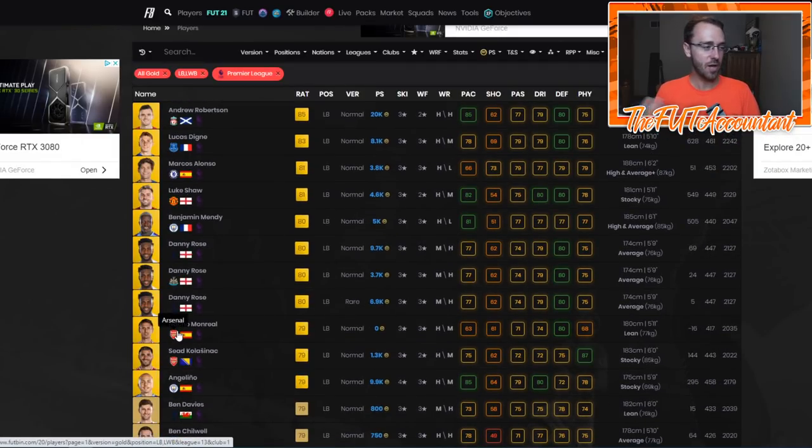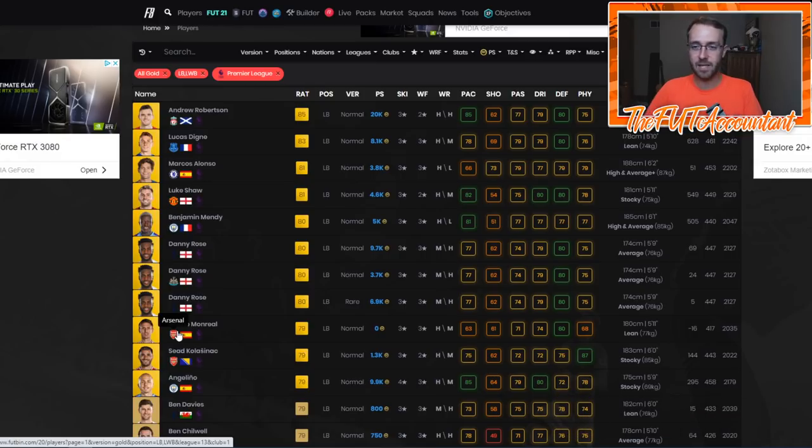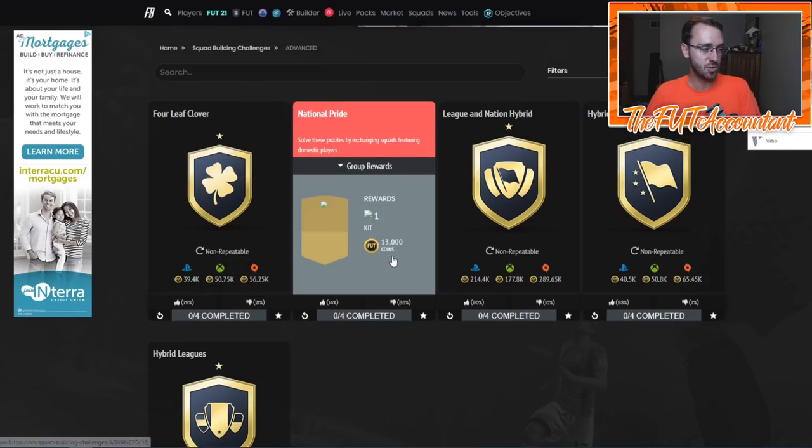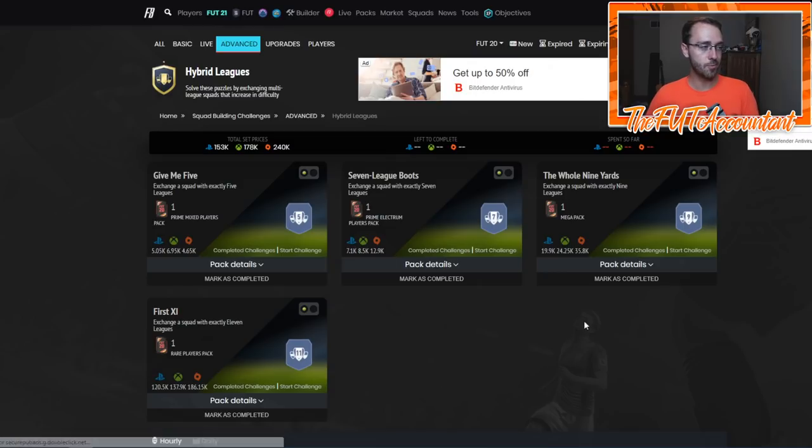I did a bunch of this last year. Any non-rares — go out and find a non-rare that works for you. Find a card that you can get undercuts on. Even if you're making 100 or 200 coins profit per card, that's going to be good because you can replicate and repeat that. And at least while you can't even get on the real game and there's no demand for the market to drive meta player prices up — while there's no demand for that in the first day or so of FIFA 21 — definitely look at some of these SBC fodder cards.